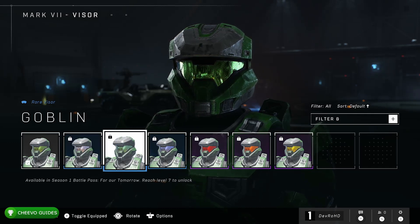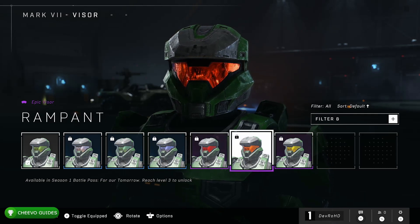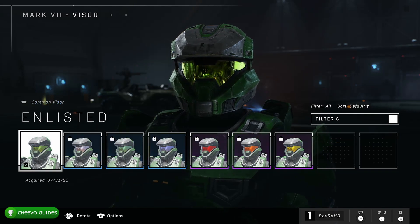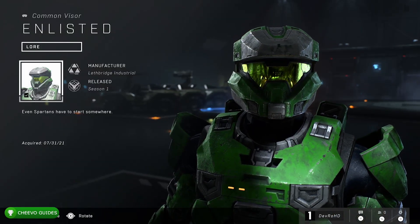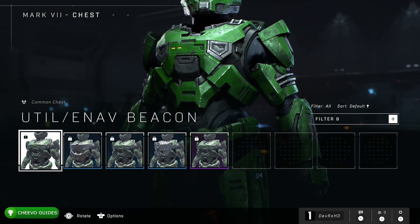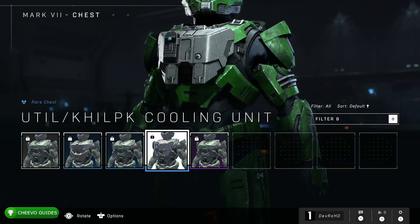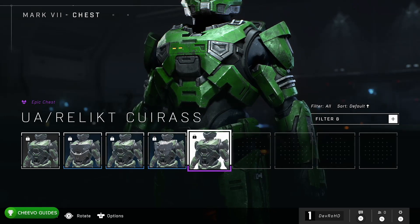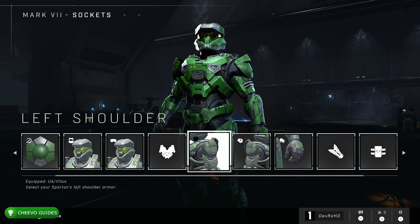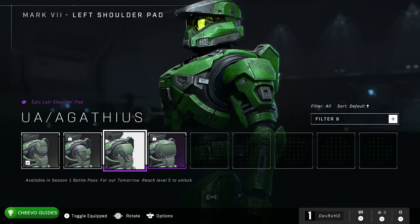Next we have visor color — personally I like the classic one on the far right, but there are seven different options. At first you only have that first option available. So far we have paint, helmet, and visor color. Next we have chest — you can change your chest plate. There's a second option, a Jack plate, a cooling unit plate, and one I won't try to pronounce. At first I only had the traditional Master Chief chest plate available.